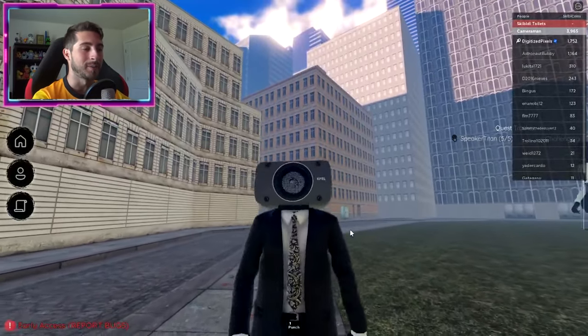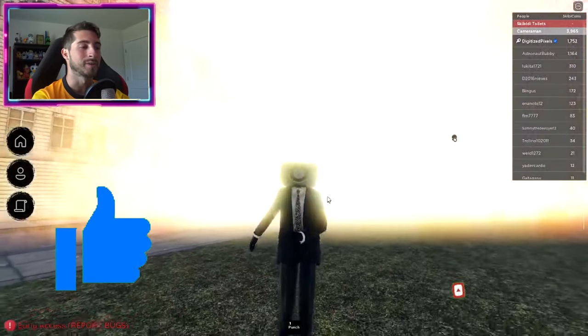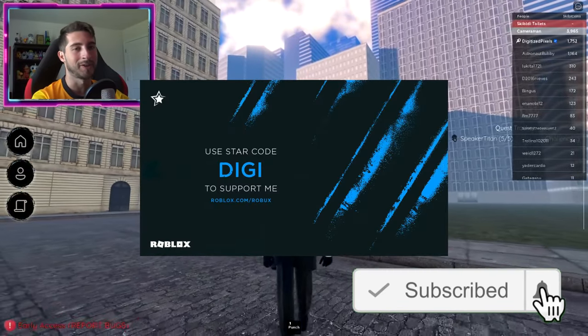Anyways, that's all for today. Thank you all so much for watching — if you enjoyed, leave a like, subscribe down below, and join the badge hunting squad today. Use star code Digi whenever you buy Robux or premium. As always, y'all should stay cool — go love badge hunting, bye bye!